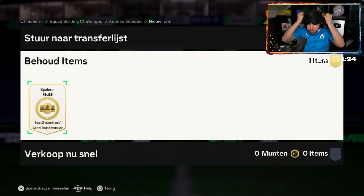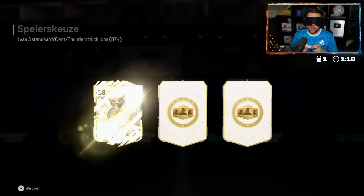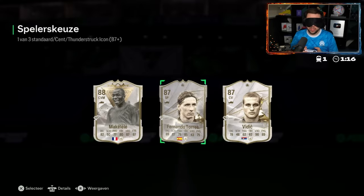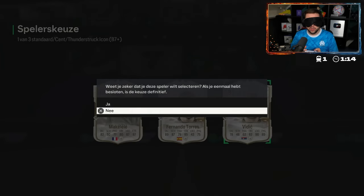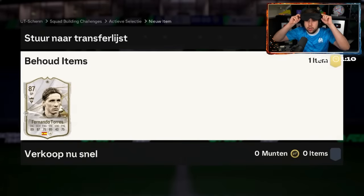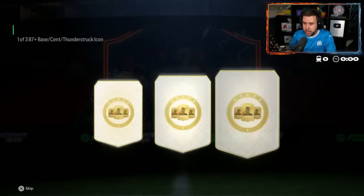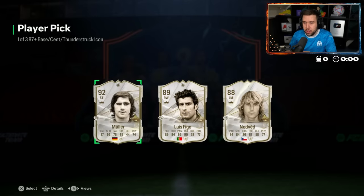We've got a blind icon player pick — let's do it. I should have picked up the controller but I got it. I'll go for option two — actually wait, hold on, that would have been option three. Fernando Torres? I went over twice so I went back. Did we get anyone good? Müller, Figo, Nedved. He goes for Müller.